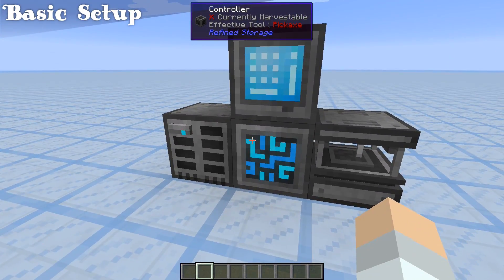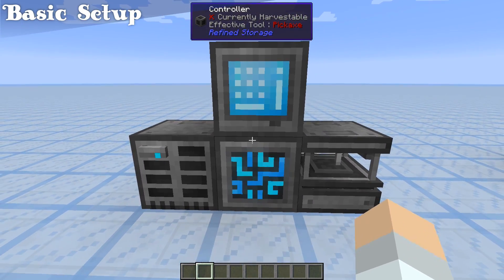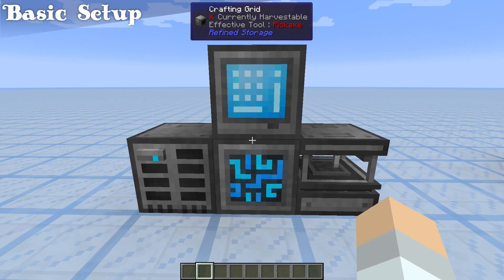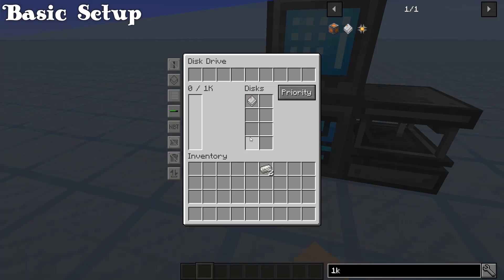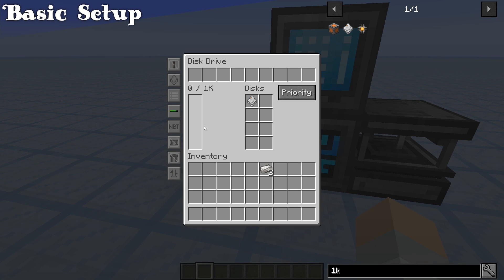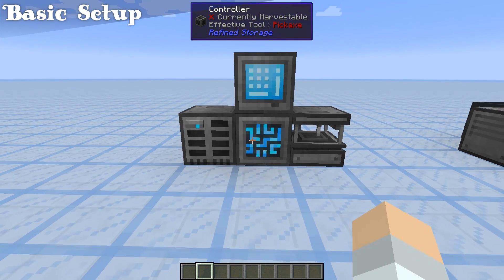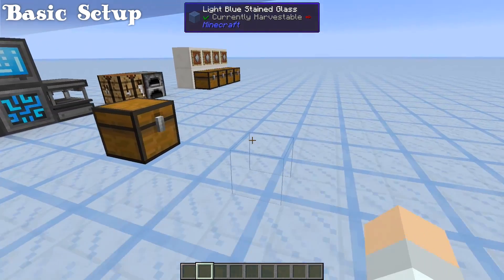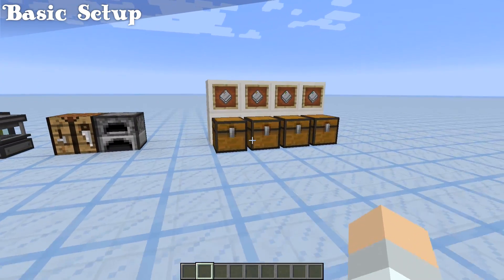Congratulations, you have a working Refined Storage solution to your chest problem. But this is only going to allow you to hold 1,000 items — just 1,000 of any item type. It's not a whole lot of space, and you'll find that out pretty quickly. So in a second, we're going to go through your other options.